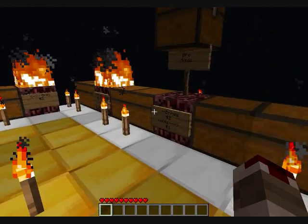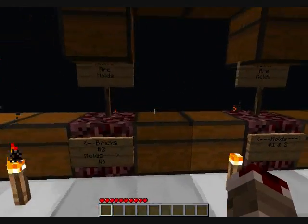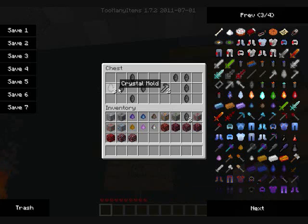To get the crystal mold, you need four black mika chunks arranged in a diamond shape, giving you three crystal molds. The whole mold is crafted the same way.